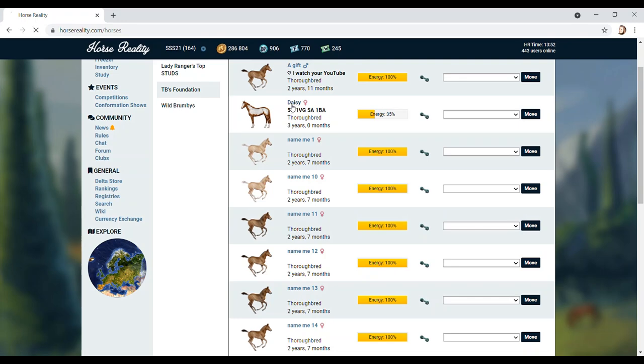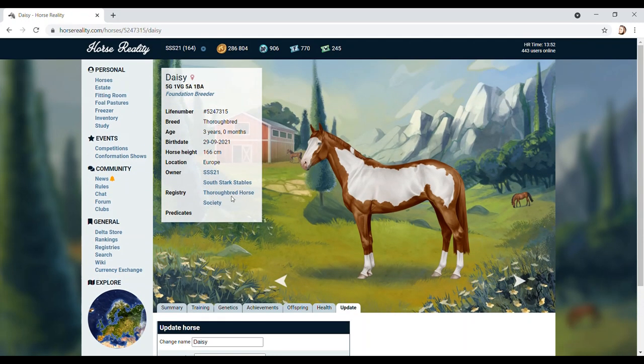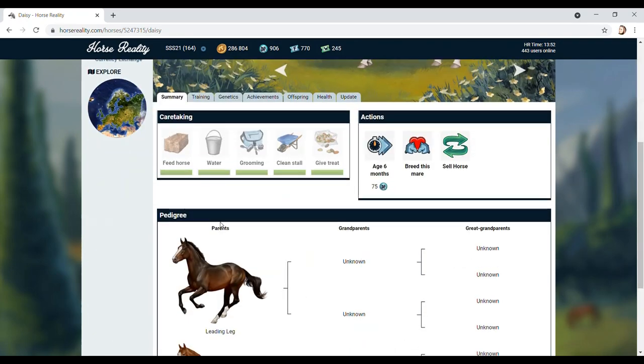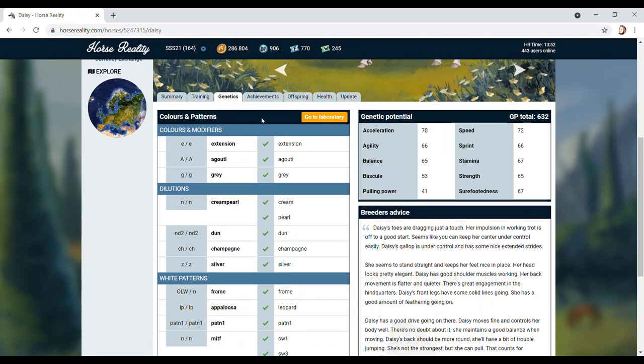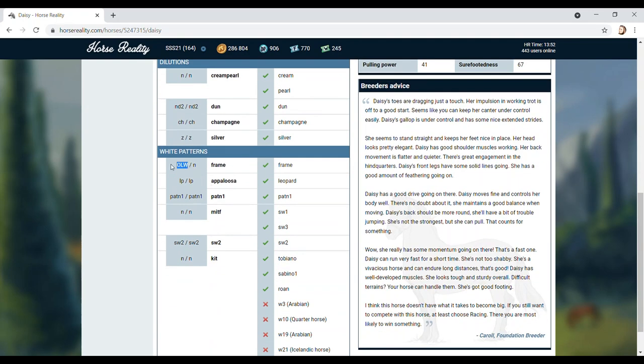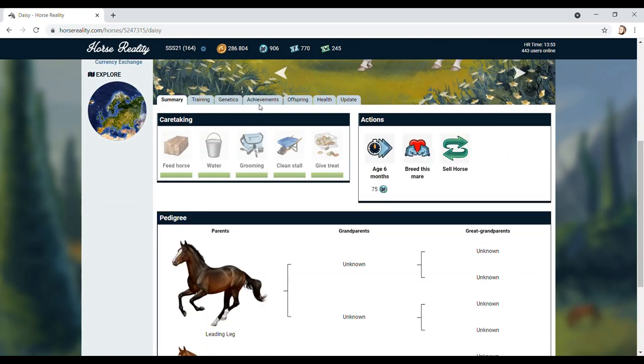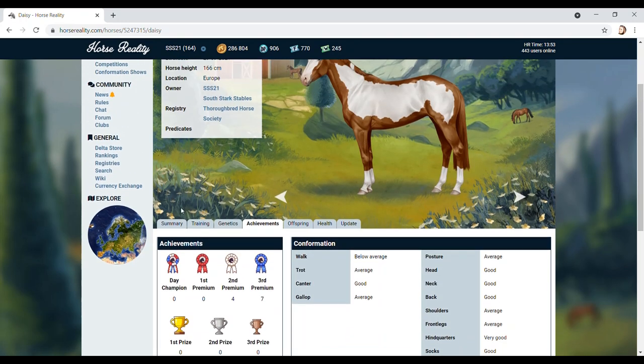My first thoroughbred, which was gifted to me by a subscriber, has aged up. I don't know what this color is called — is it an overo? One thing I'd like from Horse Reality is actually the name of the color, rather than just having a bunch of genetics. I'd like it to show the name of exactly what color the horse is. It's got an owl frame but apparently you can't breed two owls together. It's a really nice horse and we've got one Very Good in our achievement set.